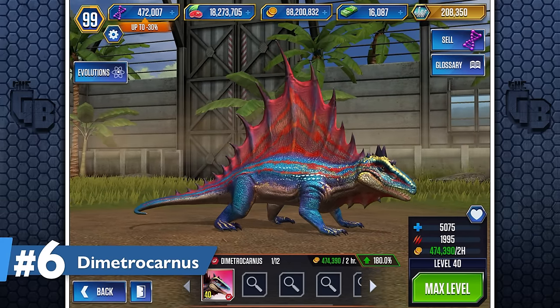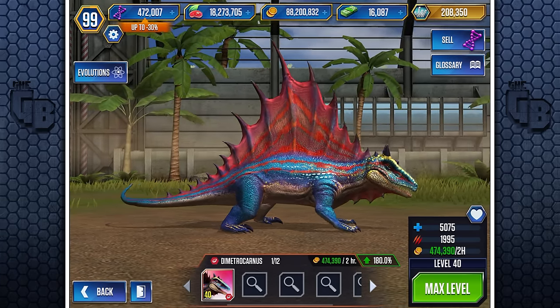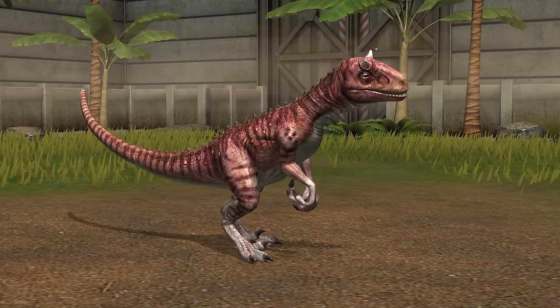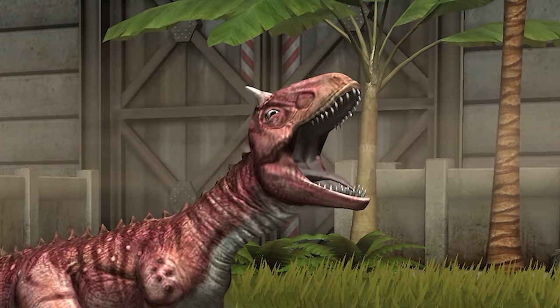Dimetricarnis comes in at number six — our first super hybrid. These are dinosaurs that are hybridized together from already existing hybrids. I'll explain it quickly as it's not going to be the last time you're going to hear it in this list.